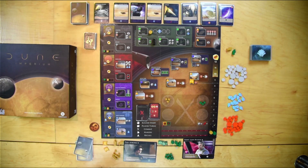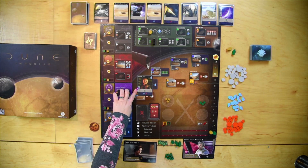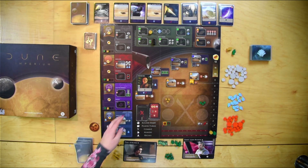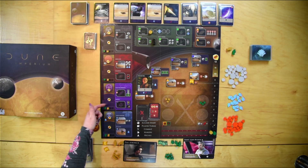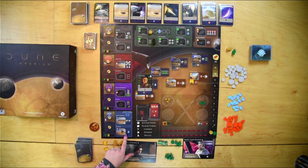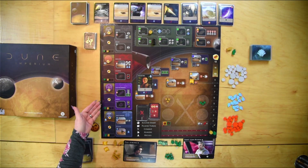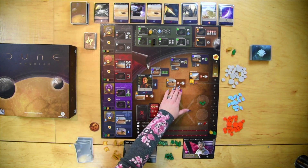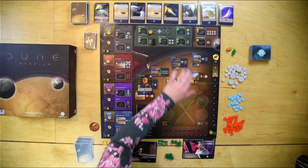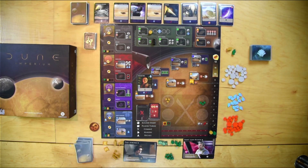On your turn you can take a few different actions. One is an agent turn — you play your agent icons and gain the effect in the agent box. This allows you to place your agent on the board, gain effects, benefits, resources, move up on tracks, or gain other advantages.